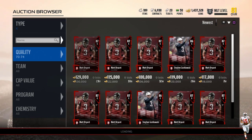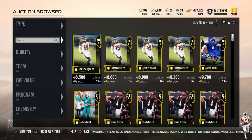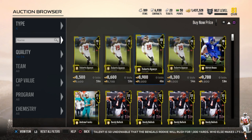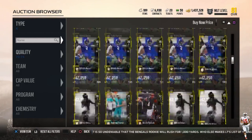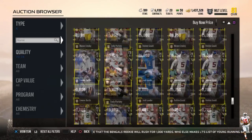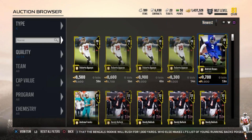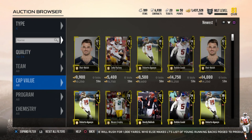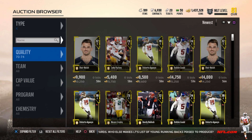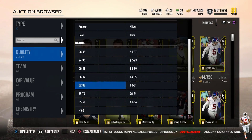So go ahead and head over to 70-74. Same thing as whenever you're sniping — go ahead and go to buy now price and study all these prices. Earlier today I got a Steven Hauschka for 4k using this filter. You guys don't want to skip this filter. Go ahead and put the type as kicker, quality 70-74, and you guys are going to alternate between the qualities — first 70-74, and then each time it refreshes go to 75-79.